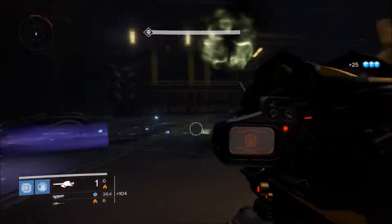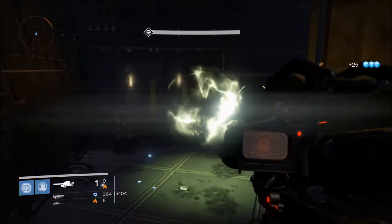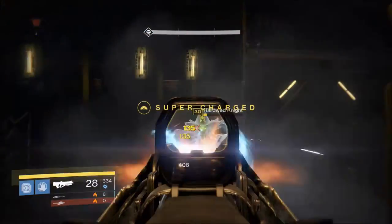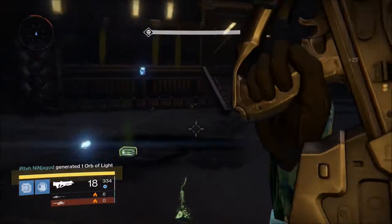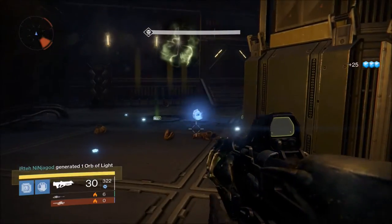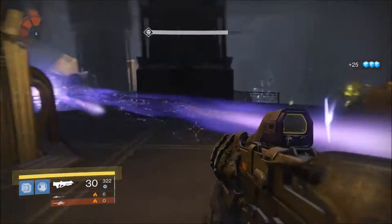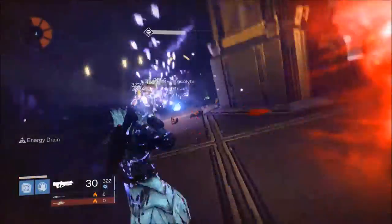I don't really know what the drop rate is for Black Wax Idol — I did this for about 20 minutes and got a couple. In my opinion, it's probably the fastest way to get Black Wax Idol. You don't have to wait for enemies to spawn that sometimes don't, you don't have to die and wait to revive, go back to orbit, or any of that stuff. Pretty easy way to get it.